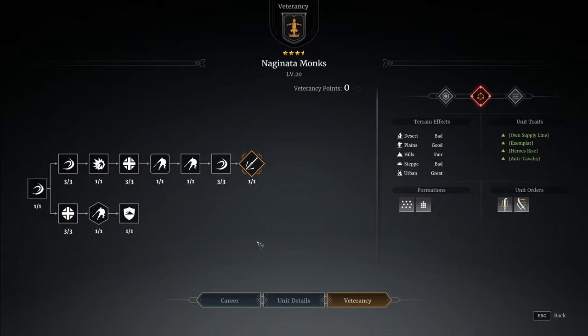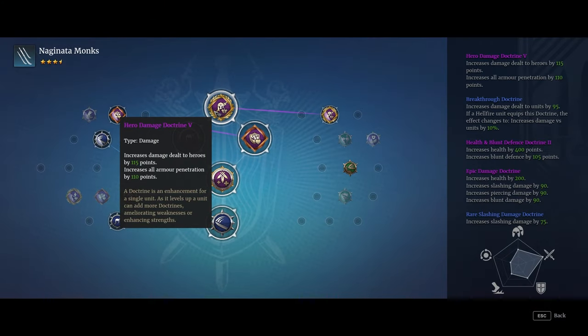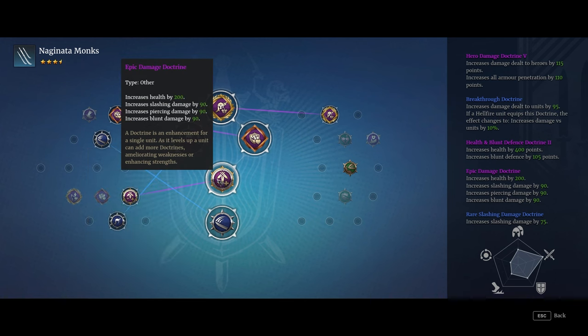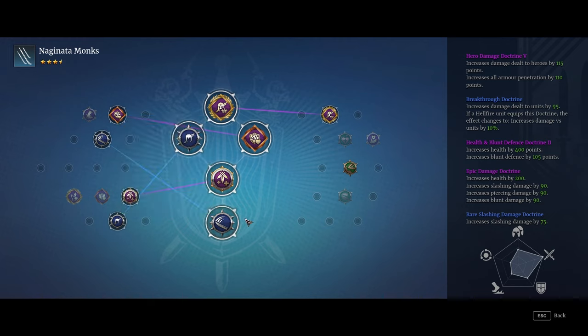Because they're a premium unit, there is essentially only one veterancy line, even though it's slightly split over two. In terms of doctrines, it would be rude to not bump that hero damage a little bit more, so we went ahead and threw that on, along with a little bit of health. The blood defense increase is pretty irrelevant because their defensive stats are just so low. We've got a breakthrough doctrine — we could have stuck a better version on, but I was trying not to spend so much lotus water moving all my doctrines around. A little epic damage doctrine for extra base slashing damage, and a glamour slashing damage doctrine. Nothing particularly special — just bumping up that hero damage a little bit more.